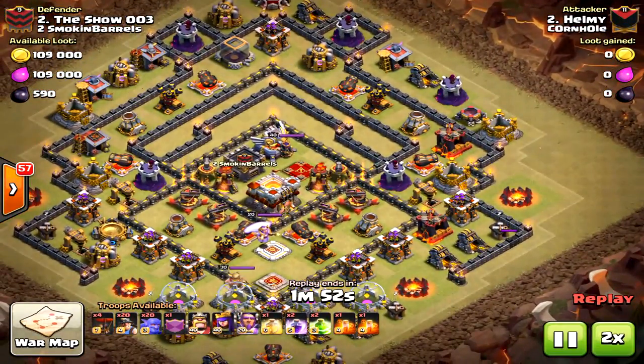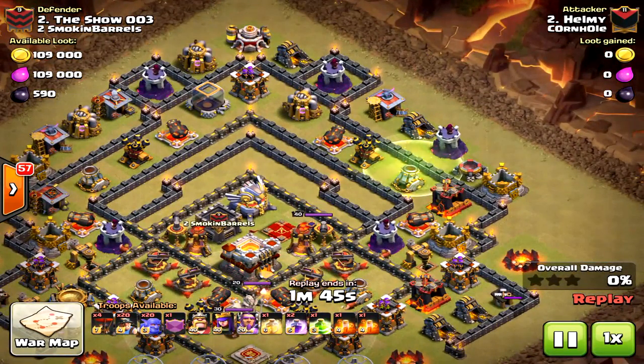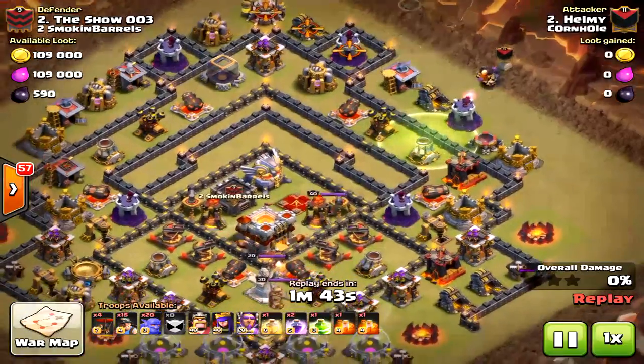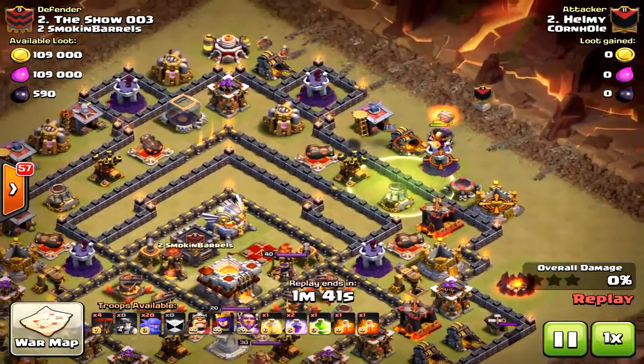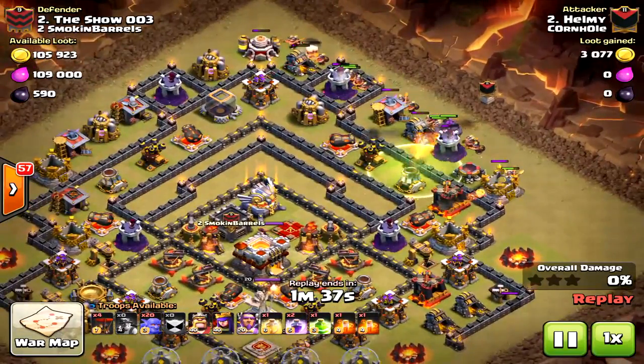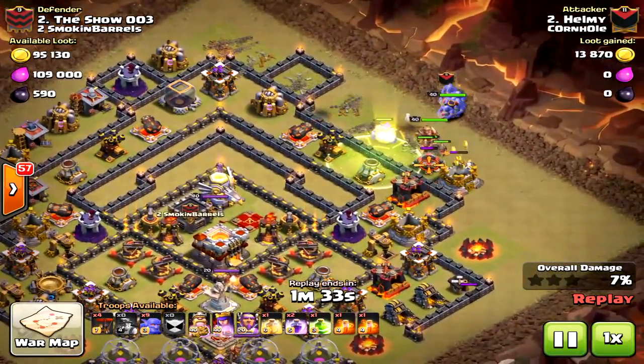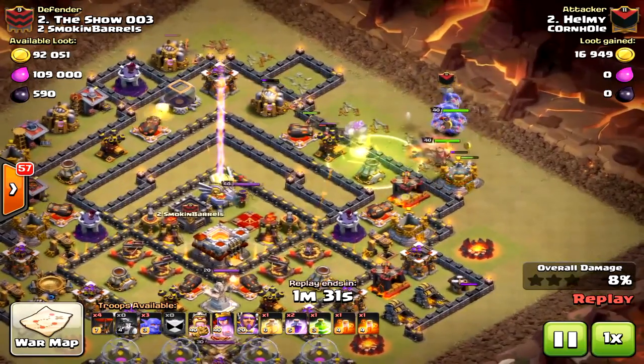You don't want to come from the south - that's way too many hit points. So he's going to come from the east, northeast, and drops the golem. Look what he does: he puts the miners down first and then waits on the bowlers just a little bit. Usually in bowler-miner attacks you go bowler then miner for the cleanup. I like this strategy.